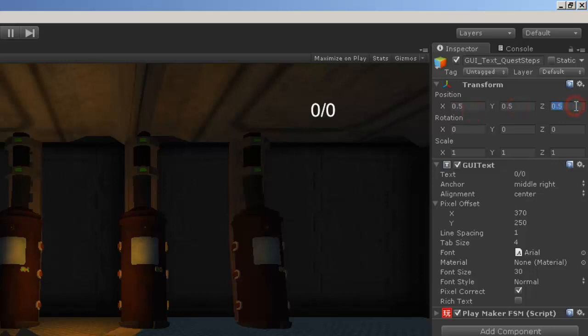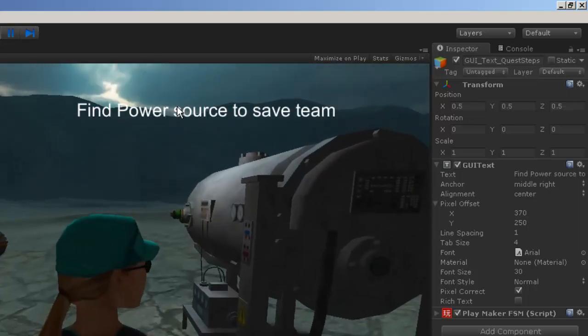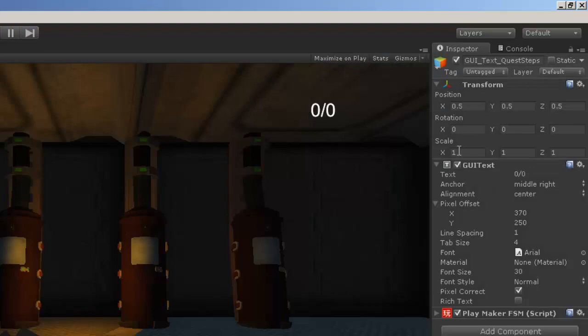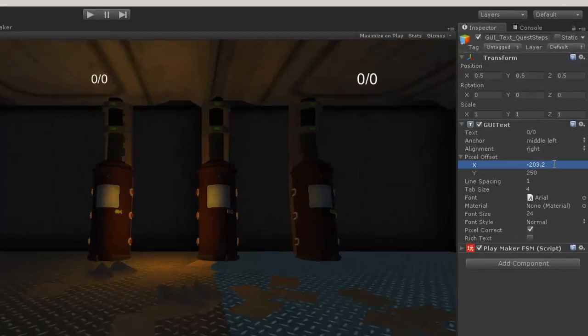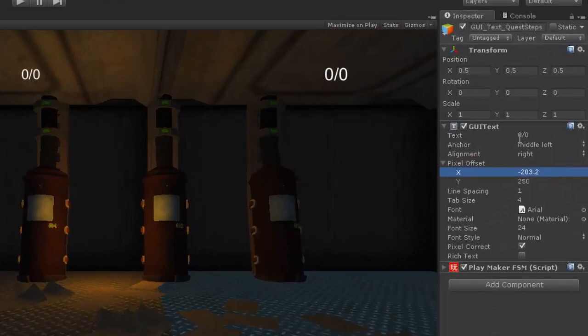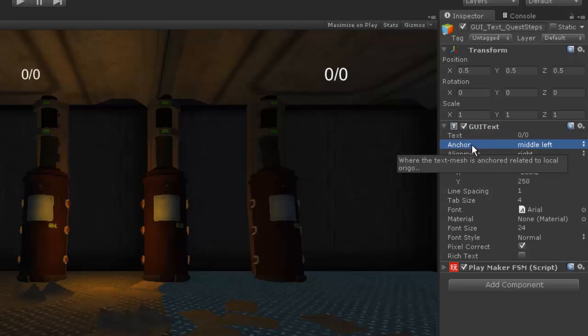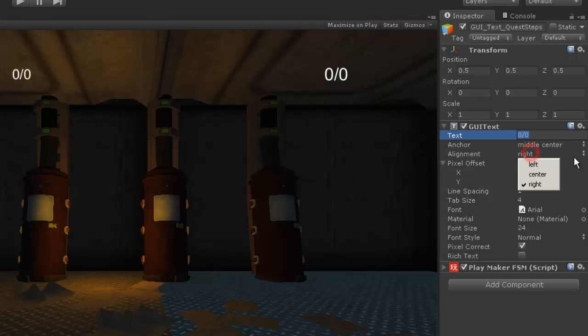Now I want to hit play. Here it is — 'Find power source to save team.' I still need to actually put values in these. So these are the values that I have: middle center, alignment is going to be center. Font size — I used 20 before, and this time I'm going to do 25. If it's too big, I have to make it fit.